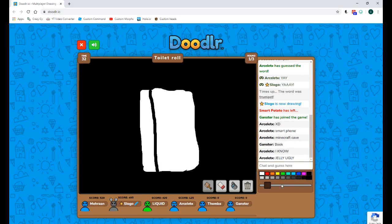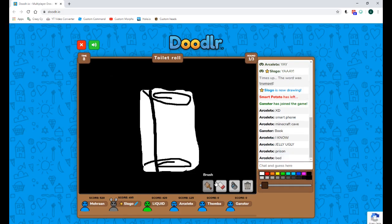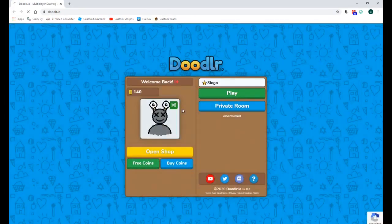'Jelly ugly' — that's hilarious. Let's do some black. What's sold out in the coronavirus? Come on! Wait, why do I have two colours selected? Nobody guessed it — okay, I'm leaving. How can you not guess toilet paper?